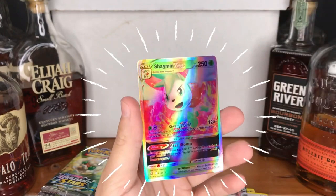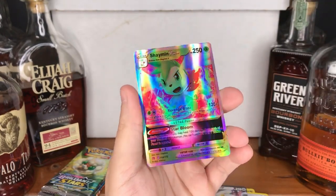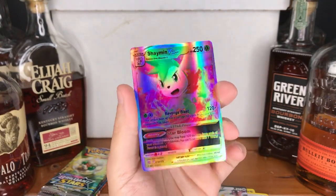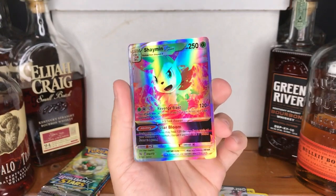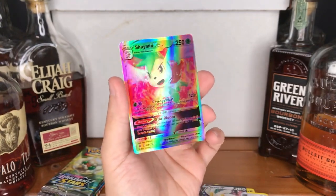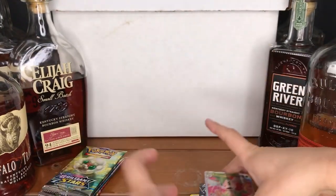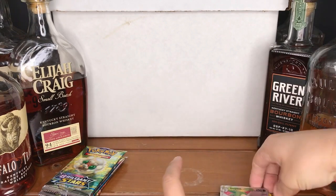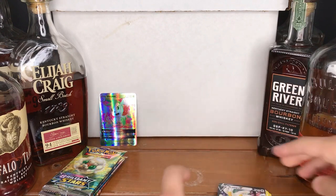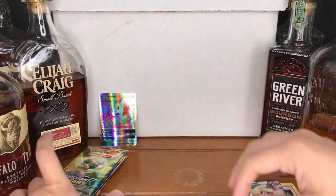That's nice — a whole shiny card. Shaman. This is a V Star. I've been told that is something with a little bit of increased value. Very nice. I'll set that in the stack over here. We're going to stand it up and show off the cool shinies at the end.